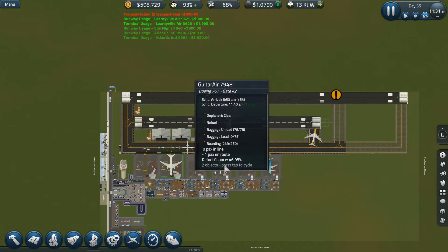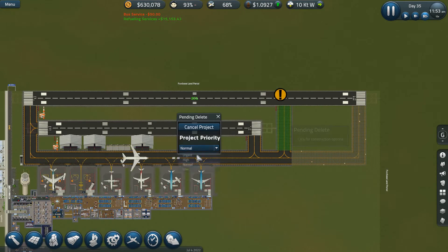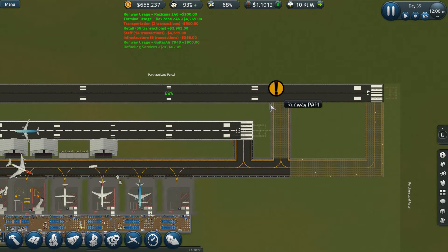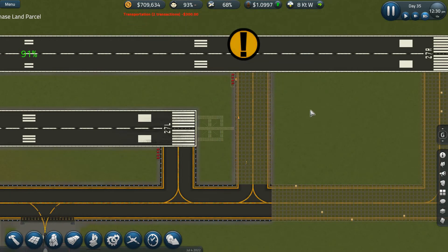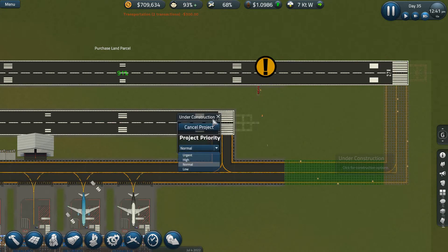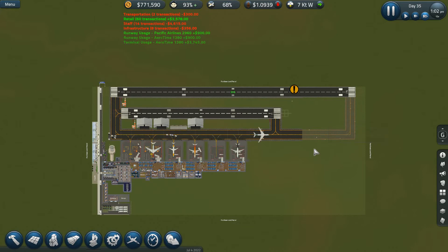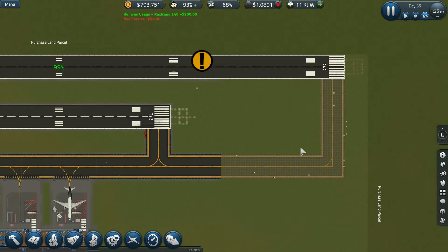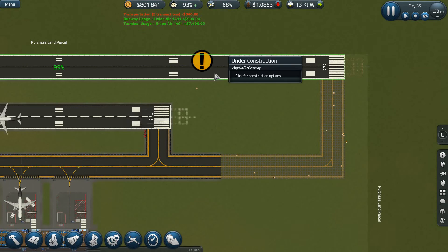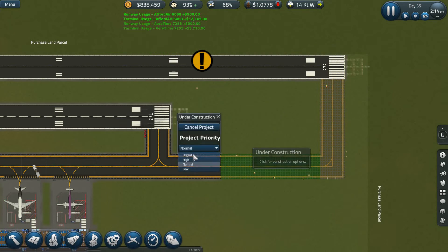We can't operate on one runway at the moment. We're going to dismantle that Pappy - it's in the wrong place - and urgent that. Then you will become high priority, you can remain as normal. Keep going, because we need this new runway operational. Well, I say new - I need this longer runway operational. Come on. Oh my goodness. What are you doing? It's 1% away from done. 1%. You're inactive but you will be active soon. I'm going to urgent that one.